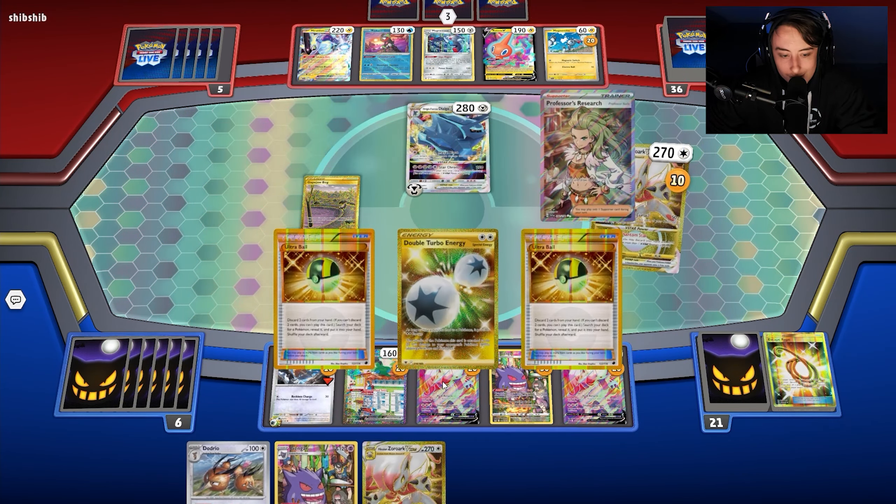We promote the Zoroark. We top-deck a Dodrio — we use Zooming Draw to draw one card and get Boss's Orders. We use Painful Spoons to move damage to Glimmet, take a prize, and map our opponent in prizes. Off the prizes we get Zoroark, so we Ultra Ball discarding two cards, get Dodrio out so next turn we can evolve Doduo into Dodrio for more draw. We now have two Boss's Orders.